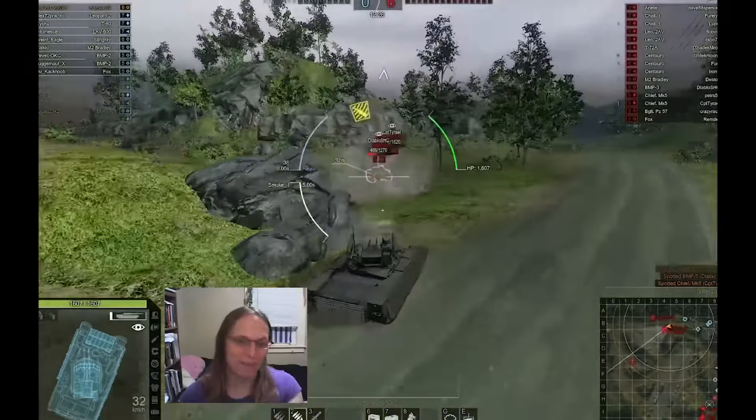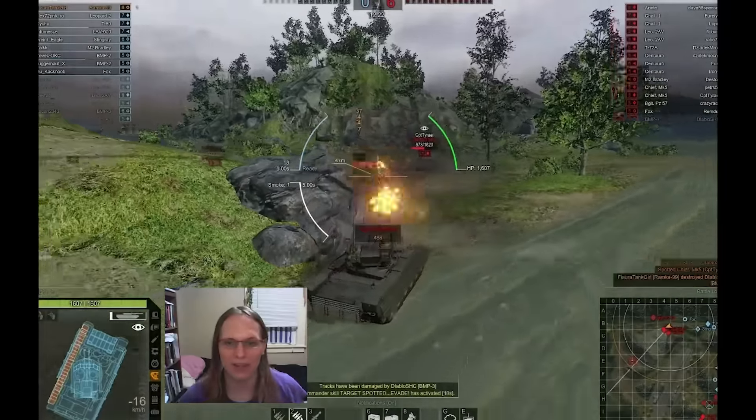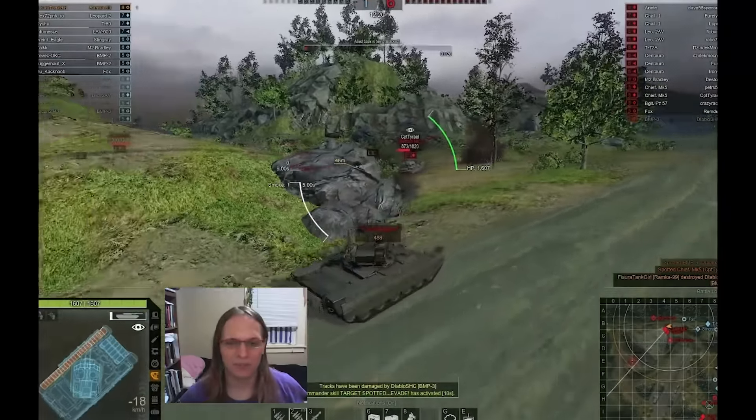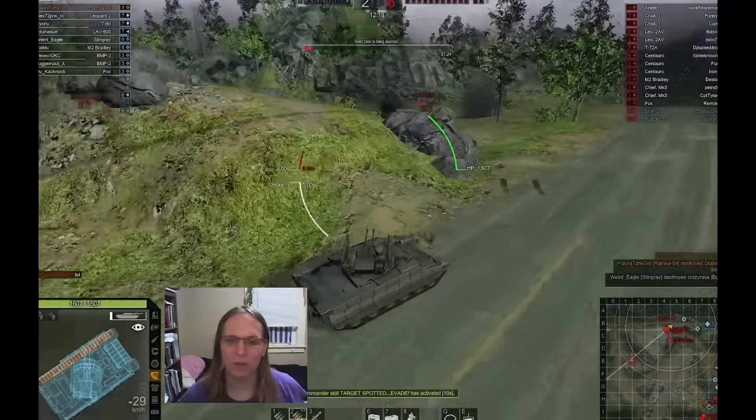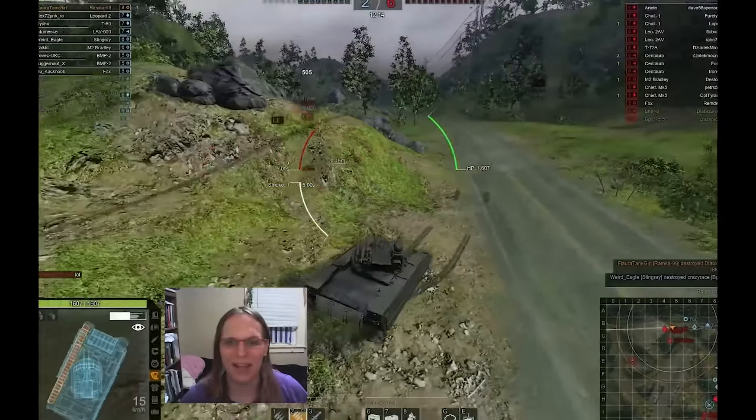You'll notice on the back of the tank there are triple thick cage armor plates. That actually stops Sabot rounds if they're not flat on.